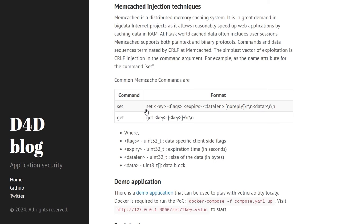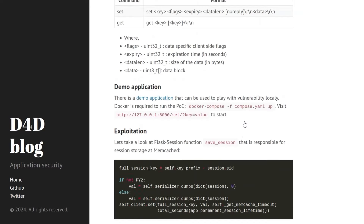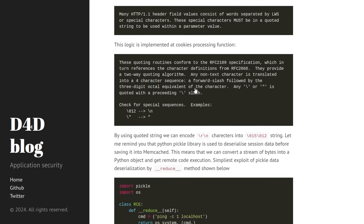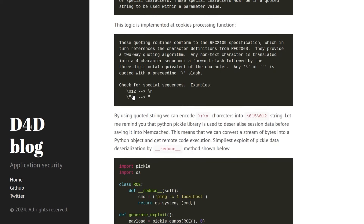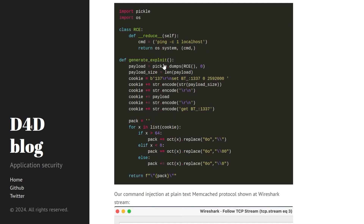The problem is we can't set CRLF characters directly in the HTTP header. However, there's logic in the cookies processing function that lets us use special sequences like backslash-012 for newline and backslash-015 for carriage return, so we can use this encoding to inject our CRLF. Then we can use the Python pickle deserialization vulnerability — using the reduce function to execute commands. There's a POC showing the pickle dumps with the Flask session key and the encoded payload.